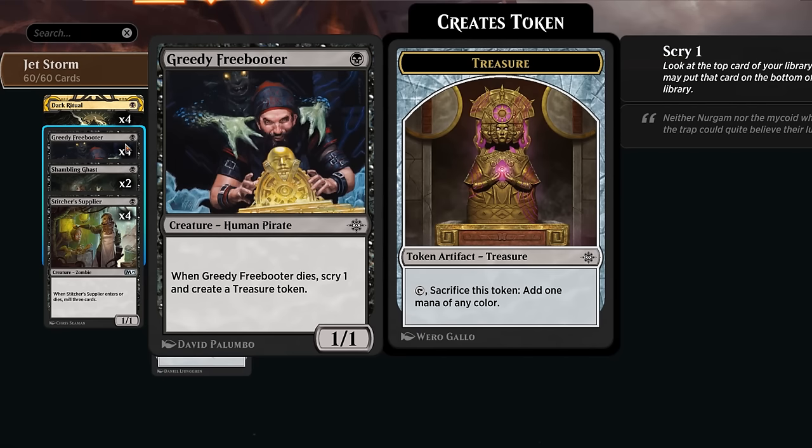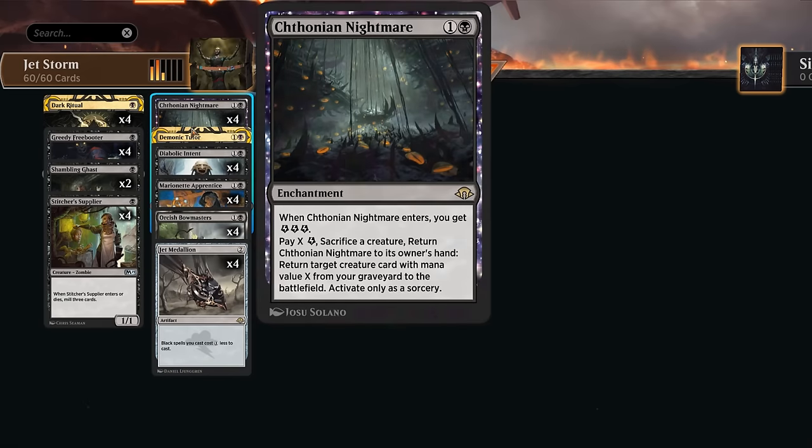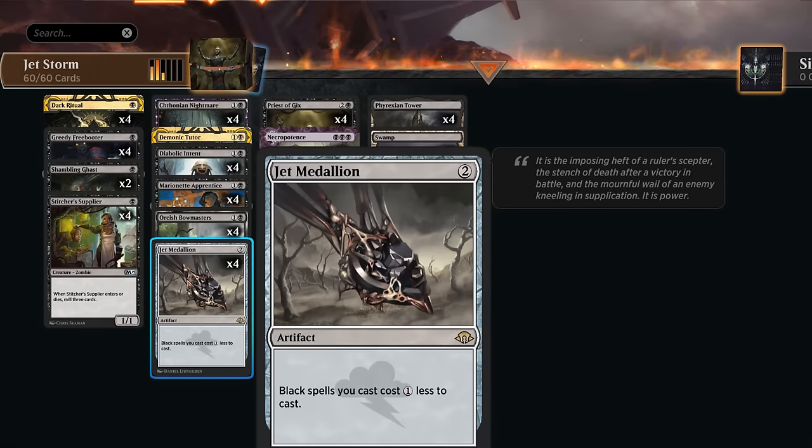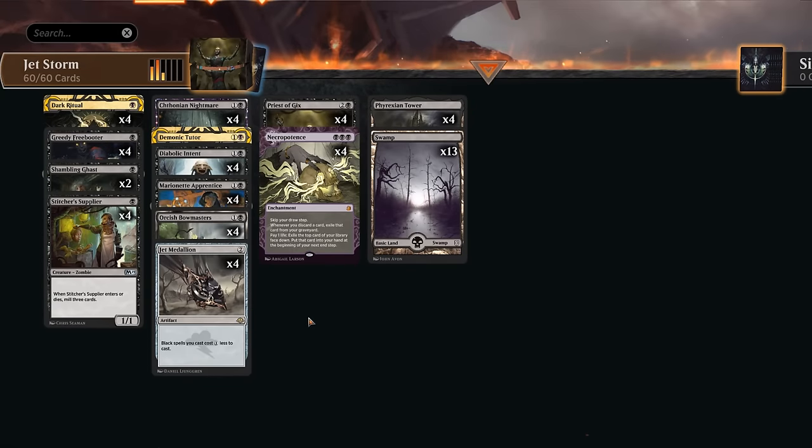That's where Greedy Freebooter and Shambling Ghast come in handy. When they die, they also get to scry one and make a treasure token. Shambling Ghast either makes a treasure or can give a creature minus one, minus one. So if we have two of these — one in play, one in the graveyard — we can also loop them with Nightmare and Medallion discounting our spells. Either Apprentice or Bowmasters can end the game for us.